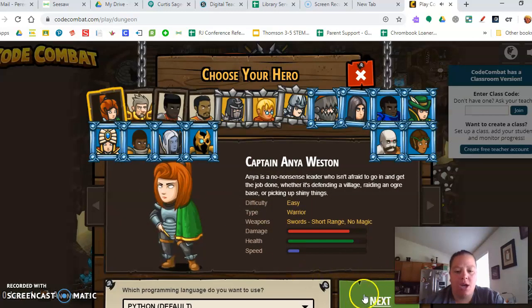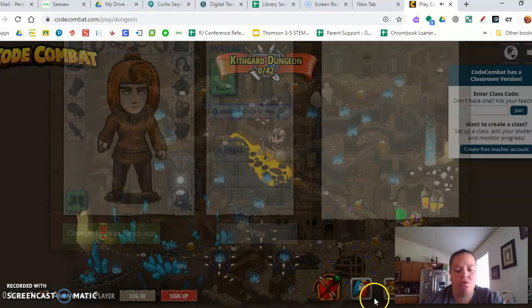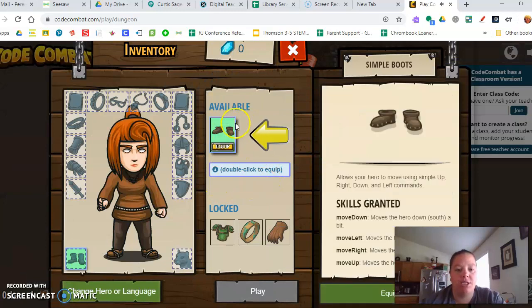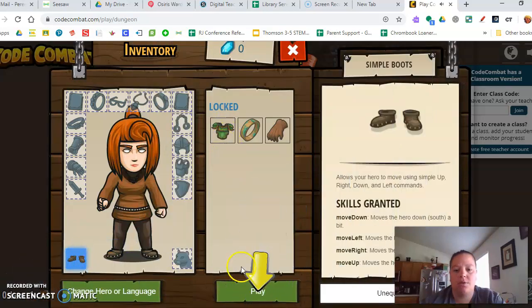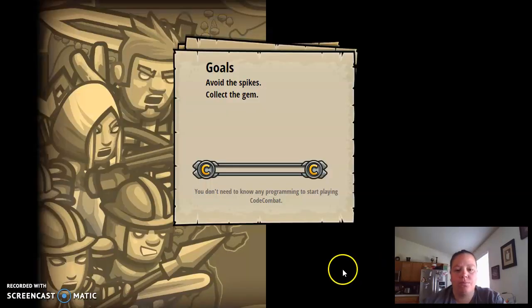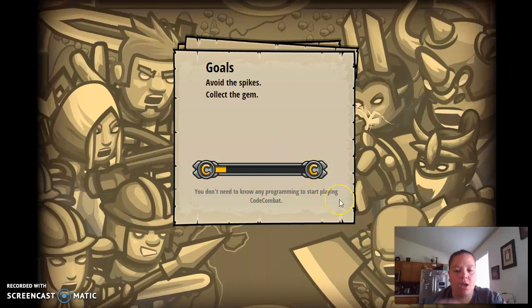I'm gonna do Python, which is the default code — that's the one you're gonna do — and click next. You get to choose your equipment. Then click play. The arrows tell you what to do, and you can just walk through all of these steps.